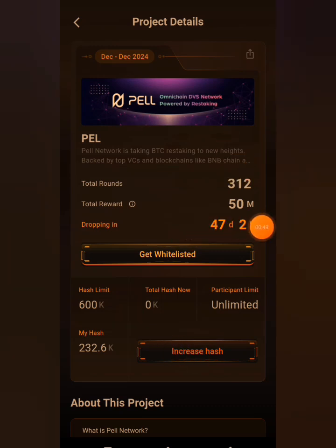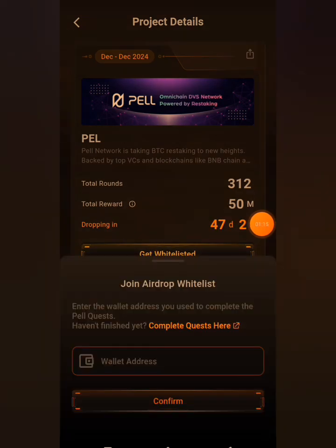If you haven't updated your Satoshi app, you won't see the 'Get Whitelisted' button. Once you update, you will see it. Click on 'Get Whitelisted' — the airdrop is dropping in 47 days and 2 hours. They are likely to do well because their total rounds is 312 and the total reward is 50 million.